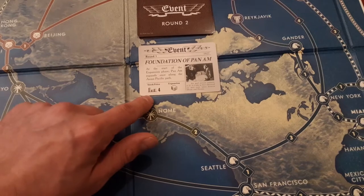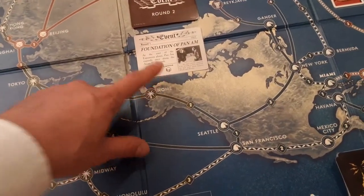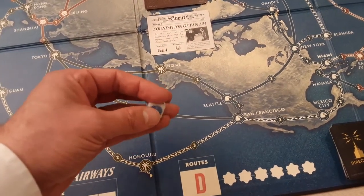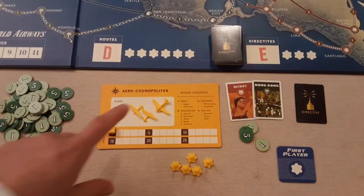For example, the Foundation of Pan Am gives you a description — during the expansion phase something's going to happen. You've got the stock price, and you're hoping to buy stocks, which is how you win the game. It ranges from three to eleven, so four is pretty cheap. There's also an expansion cube, meaning you roll a dice that influences where Pan Am goes on the board.